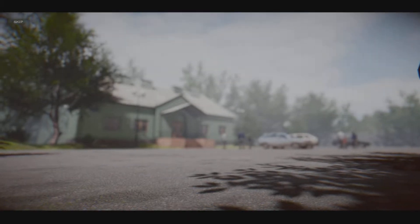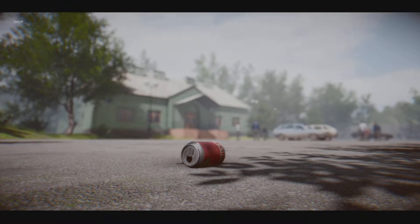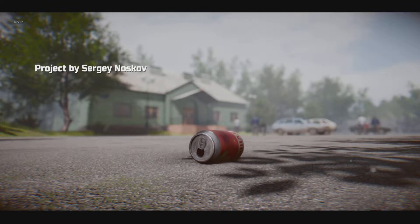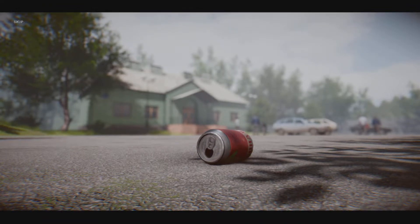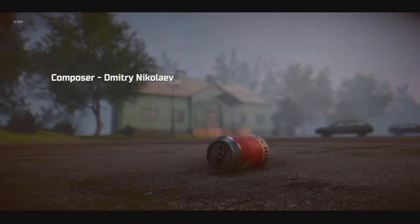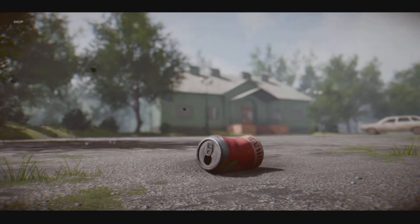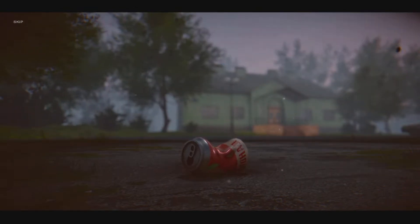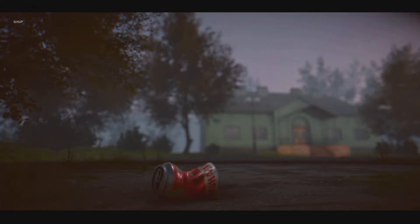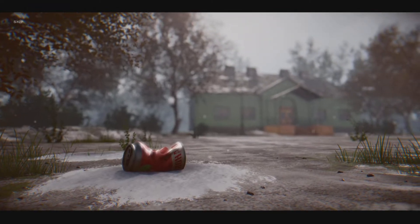Hi, this is Dreams Have Meanings, and this is just a quick little secret easter egg in the game Rays of the Light. It's a nice little walking sim — very atmospheric, a little bit spooky. Not that scary, but it uses a lot of signs and lighting to create that mood.